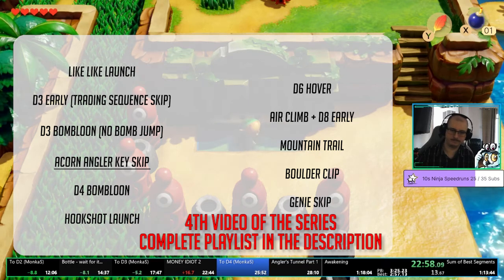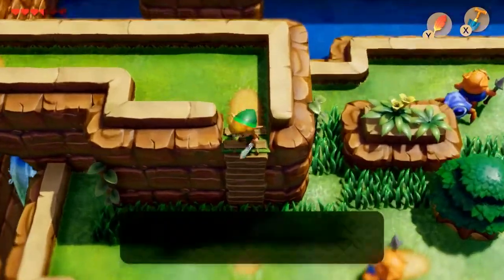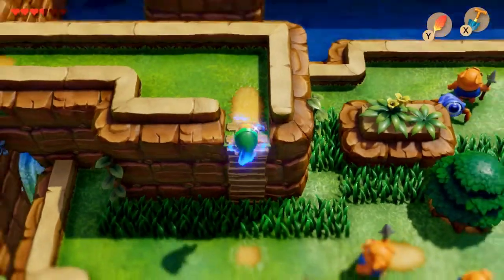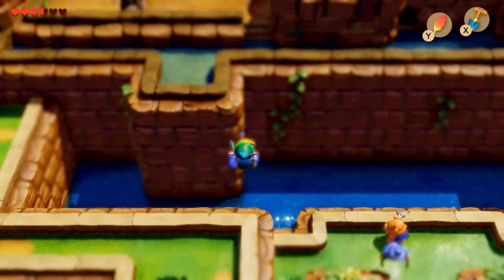With the third dungeon completed, now is the time for the glitch I despise the most: Angler Keyscape. There are a few other setups in order to reach the fourth dungeon, but I'll choose to cover the fastest — the Guardian Acorn version.